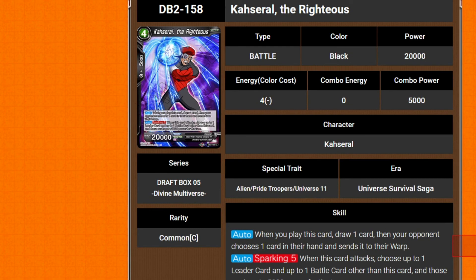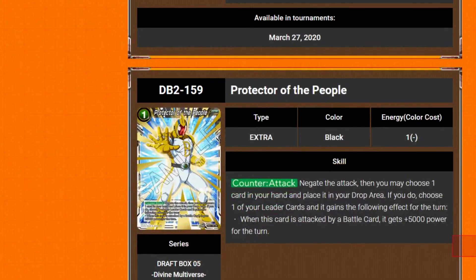I've noticed something — whenever Universe 7 gets support, Universe 11 gets support too, to make the decks fight each other. I need to go back and check all the sets to see if every time Universe 7 has been introduced, Universe 11 has been in the same set. I think it has. I know this is a draft box and doesn't quite count, but you see my point.